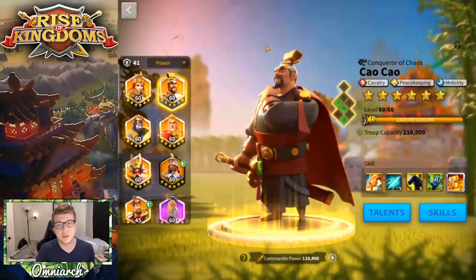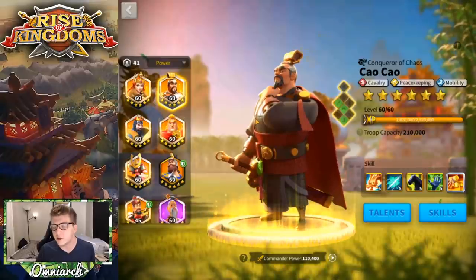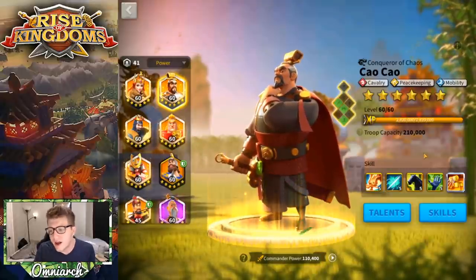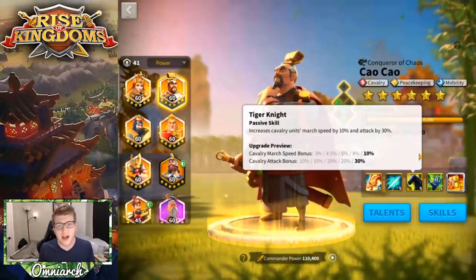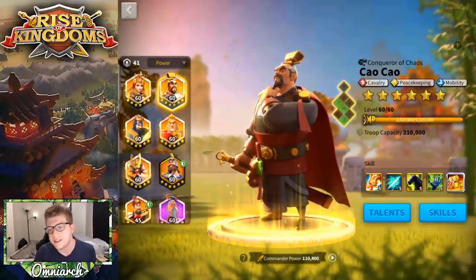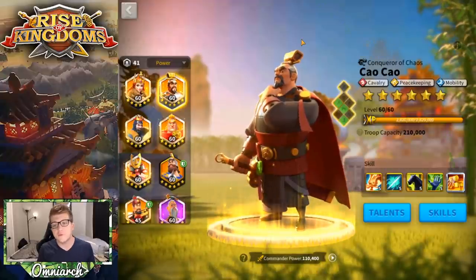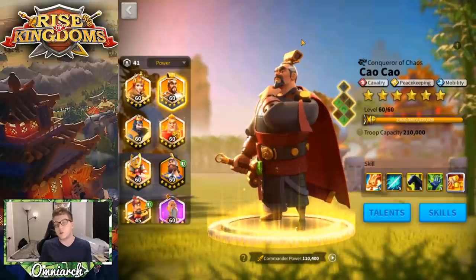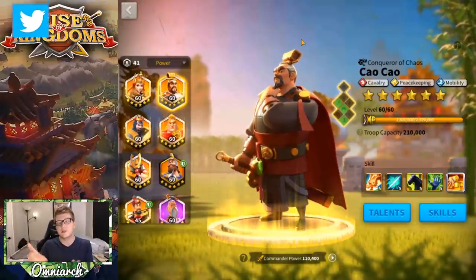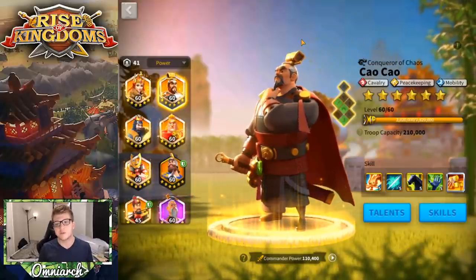People think Cao Cao hasn't aged well because everyone uses Khan, Saladin, Attila, or Takeda now. However, he can still do substantial damage in the open field if left unchecked. He doesn't provide defense or health stats to cavalry so he's not tanky, but if you attack his cavalry armies you're filling the enemy's hospital faster than attacking infantry, since cavalry are squishier and go down quicker.